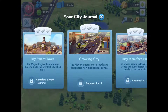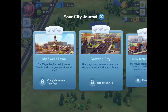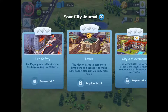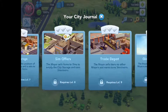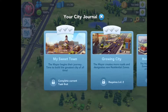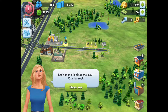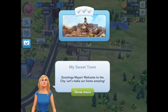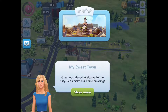Oh, it's a city journal thing! So there's achievements and stuff. That's cute, that's cool. Trade depot — yes, trade depot! Okay, we get a trade depot. Oh my god, thank god. Let's take a look at your city journal. Isn't that what I just did? My sweet town — good and sweet. Welcome to the city, this is my home. Amazing.